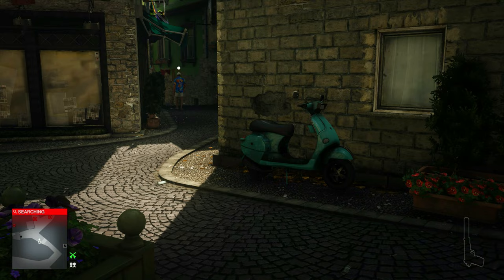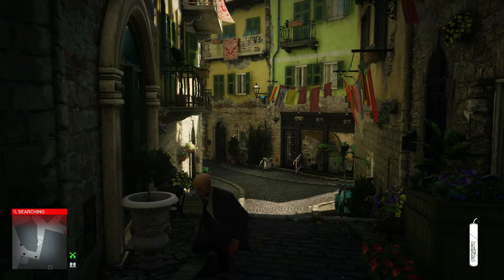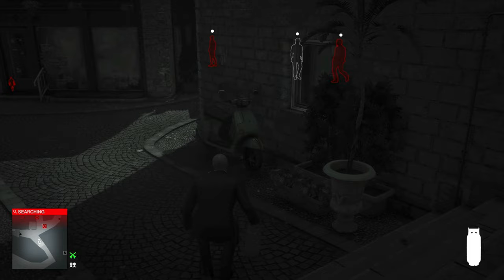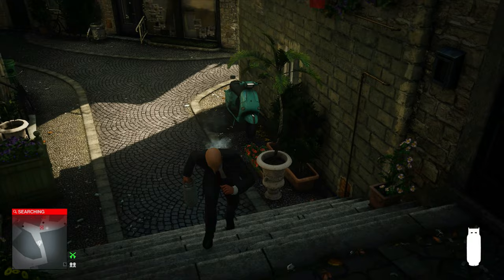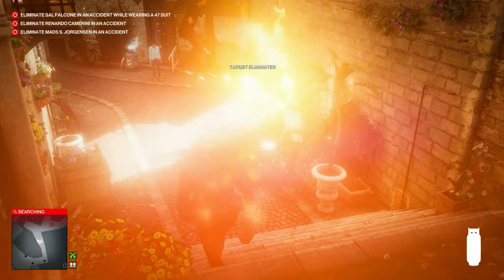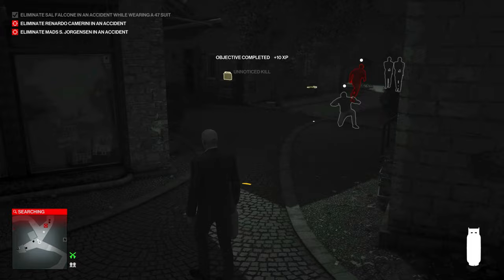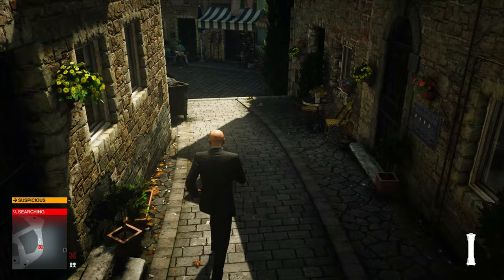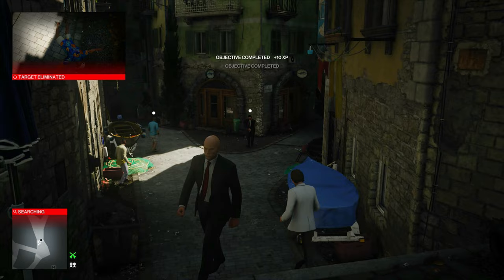Once he walks past that other NPC, let's just throw down the distraction somewhere to get him coming over here next to that moped. Once he's close enough, toss the big one into the gas pile and blow him up. We have our second target right there — let's run past that first guy that can see through our disguise. Here we have open area to blow up our second target with the propane tank and taser combination. By now our third target should just be down the alleyway by the stylus shop.